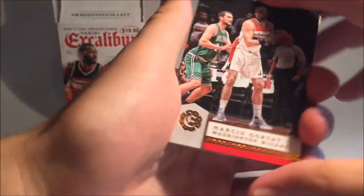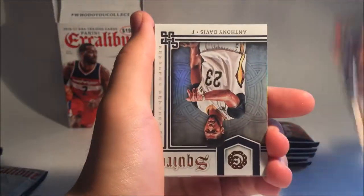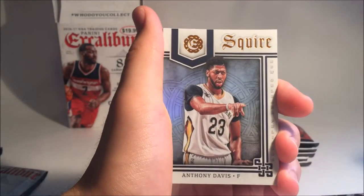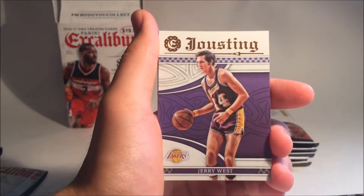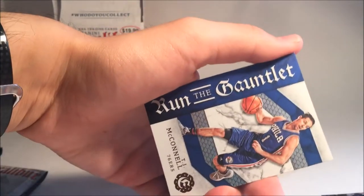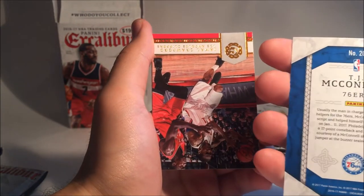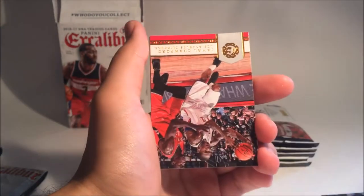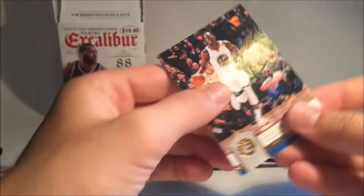Third pack. We're going to start off with Marcin Gortat. We have Marcus Aldridge. This is Squire Anthony Davis — so that's a cool card. Then we have Joustings Jerry West. This is Run the Gauntlet TJ McConnell. This looks like a special card. We have Jamal Crawford. Tristan Thompson. And Draymond Green.